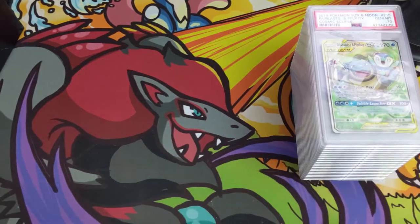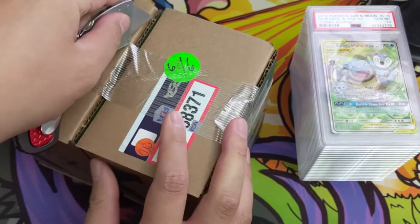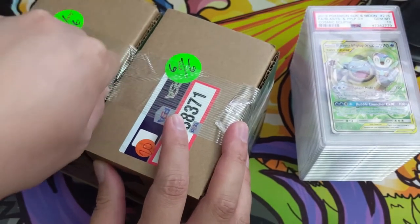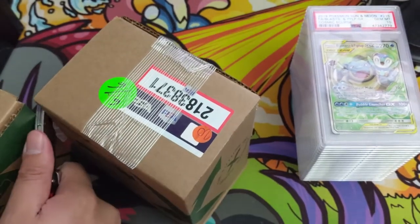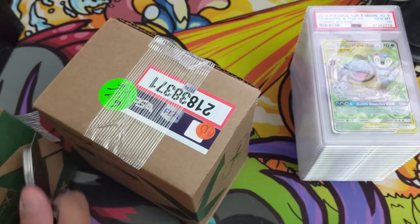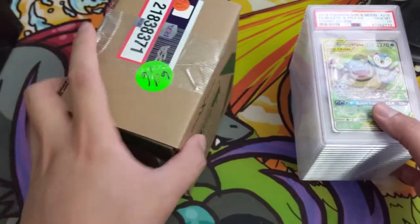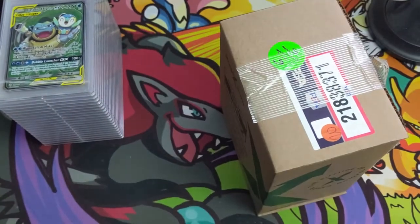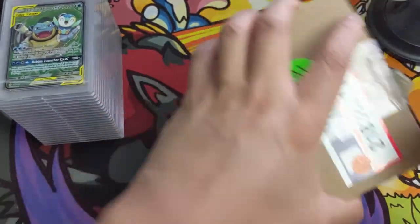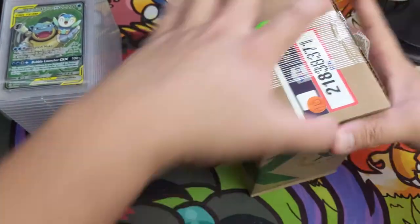Only two more boxes and then I want to get these open so I can go through the exercise of sorting all the PSA cards by sets and stuff like that. All right, we'll go through this one — six of six. There are some really cool Japanese promos I'm hoping we find in here. They do a pretty good job of wrapping these up — it's kind of hard to cut.